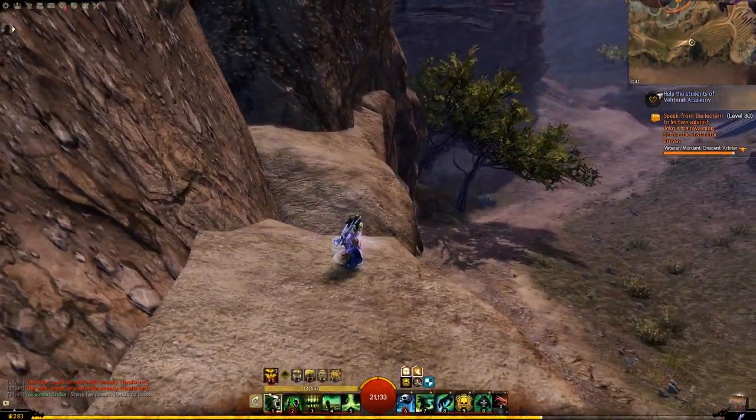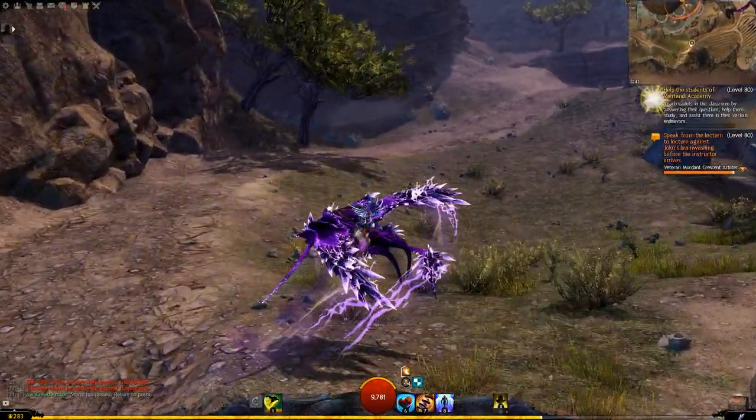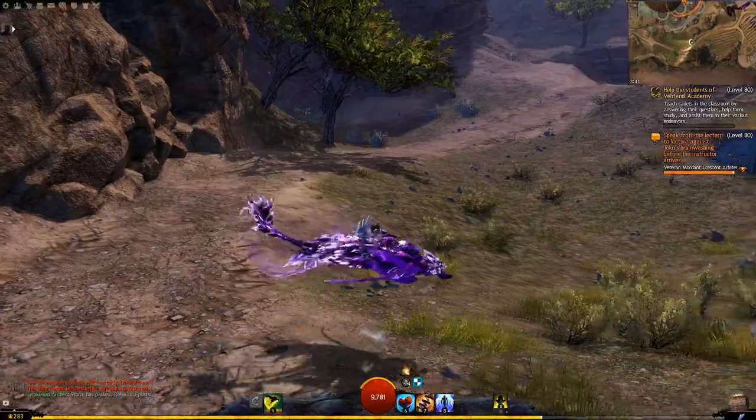What if you want to summon a giant manta ray? Simply push the giant manta ray button, and you will summon a giant manta ray. The giant manta ray does not touch the ground, and therefore does not give a shit.